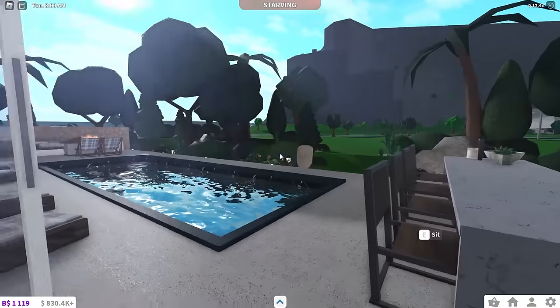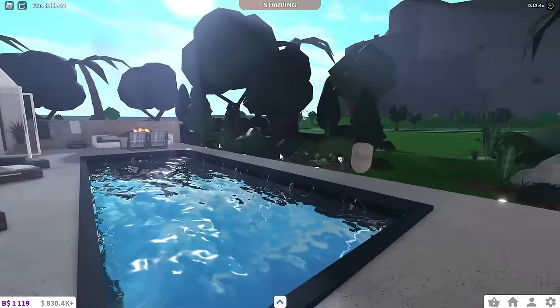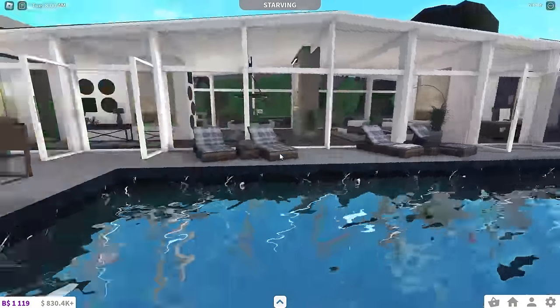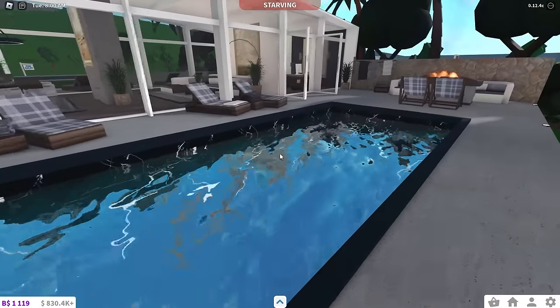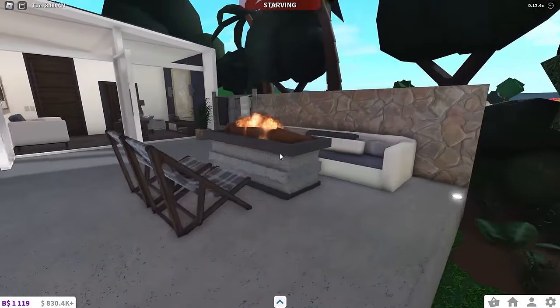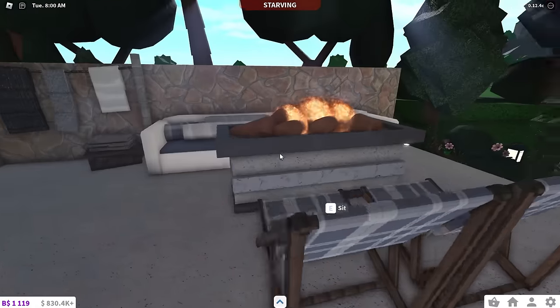Coming out here, I've got some double glass doors to your back patio. The whole landscaping was really nice on this build. There's a small outdoor eating area, a custom pool kind of thing, and just a random couch, chairs, and fireplace pit.